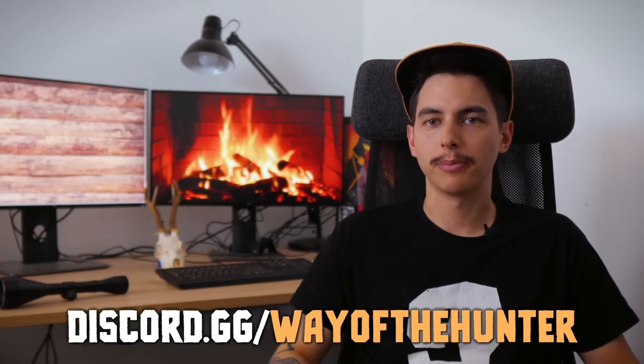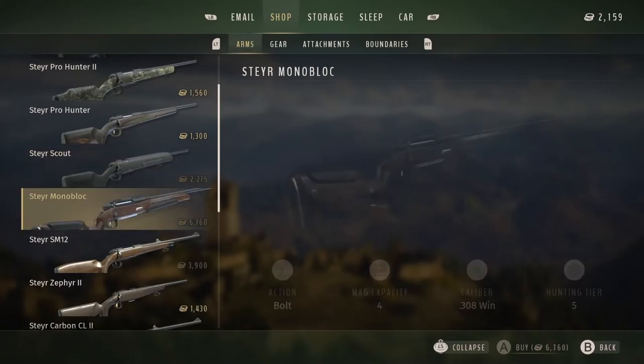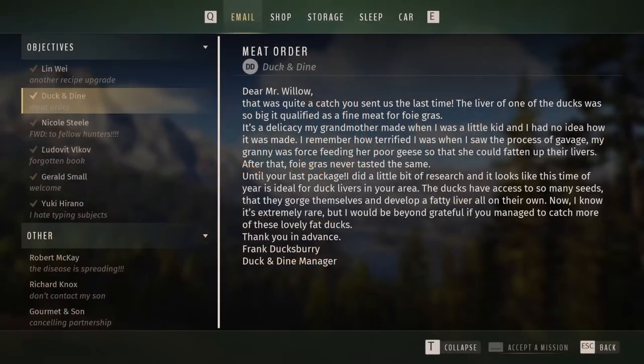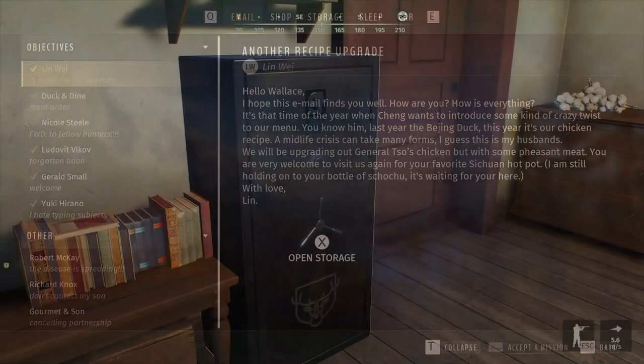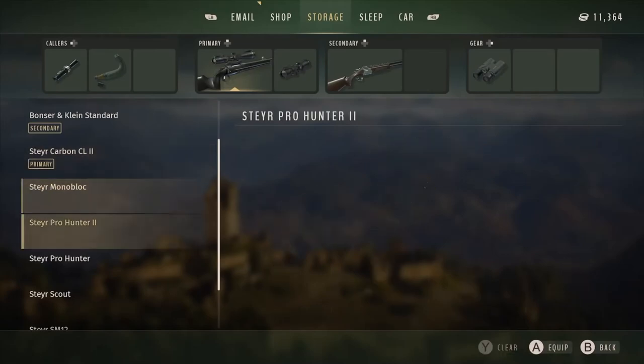The lodge is also where you can find your laptop. It gives you access to the in-game store where you can purchase new gear and hunting passes with the money you earn by selling game meat. You can also check your inbox for new meat orders from local restaurants or to get updates on the game's backstory. You can also access your storage locker to equip the right gear for your next hunt.